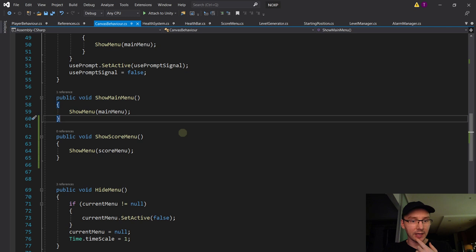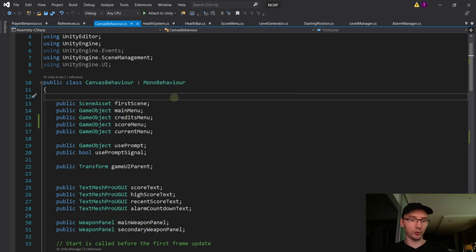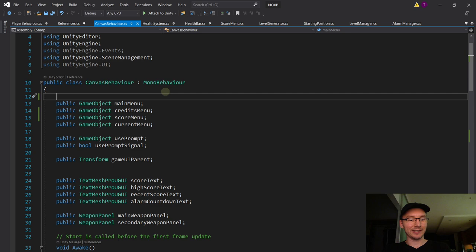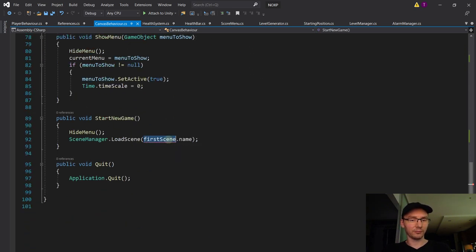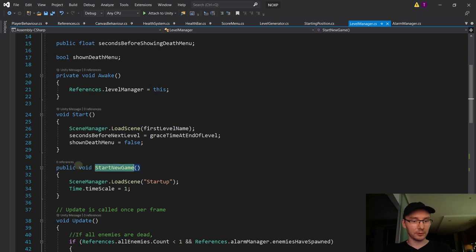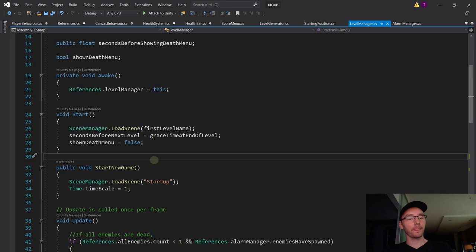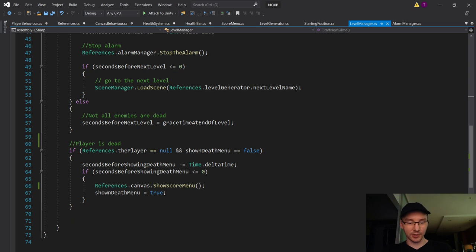One cleanup item: Canvas Behavior still has a Scene Asset reference, which prevents the game from building. Since we no longer use Canvas to start a new game — that's handled by Level Manager now — I can safely delete that Start New Game function and the scene asset reference.